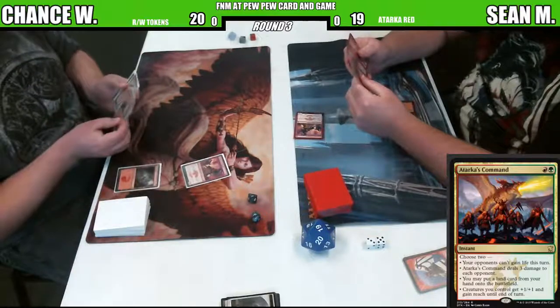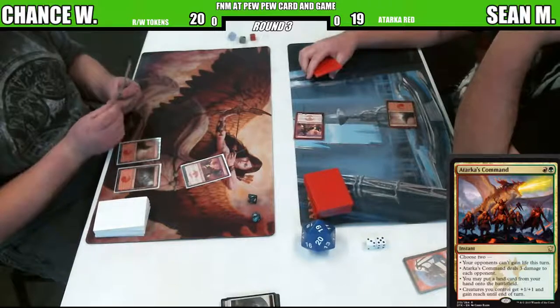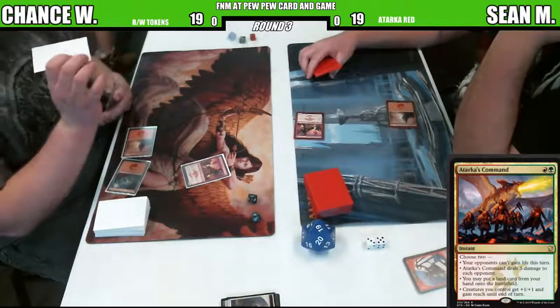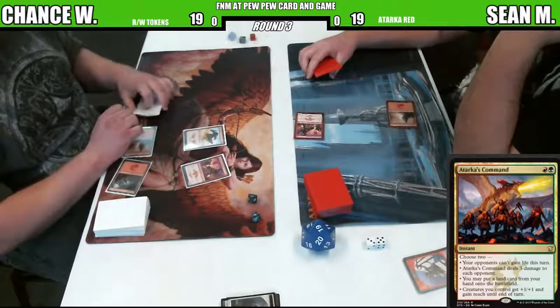Right now we got Monastery Swift Spears going head-to-head here. I don't know if I saw Monastery. I think Monastery. I played against this deck that Chance has. I can't remember if we had Swiss Spears in there or not. That card is making plays in all formats.